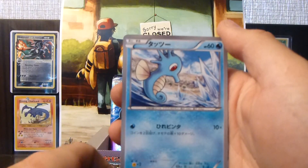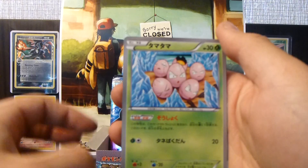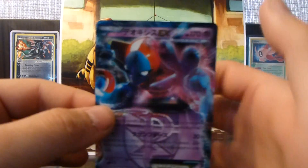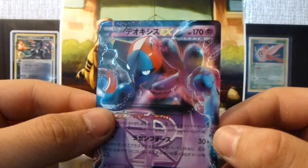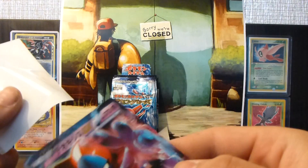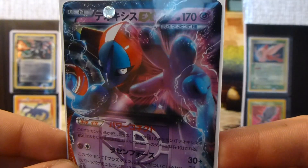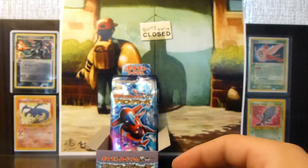So we have a Nidoqueen, a Horsea, an Onix, an Exeggcute — awesome — and a Deoxys EX. Sweet, that's an awesome pull. That's my first Deoxys. Check that out, guys — really nice.